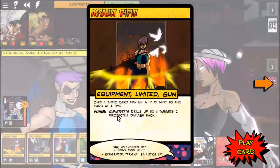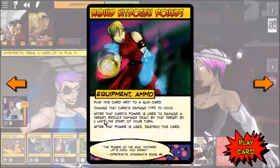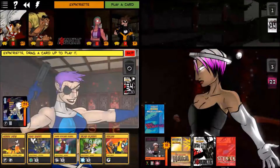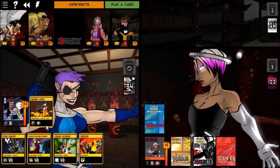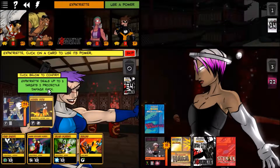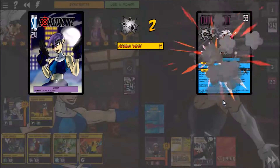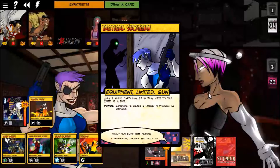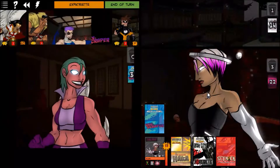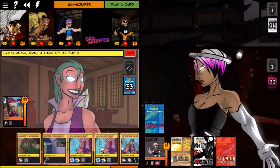I think we want to get the Assault Rifle now. We'll put it down and shoot — she's the only target in play. We hit her and stop dealing damage at that point. We drew a Tactical Shotgun which is very welcome.